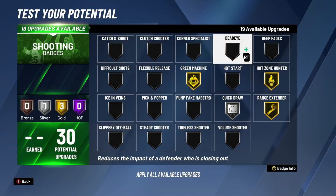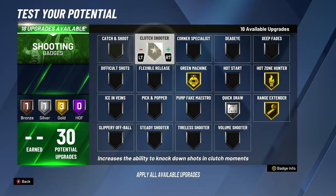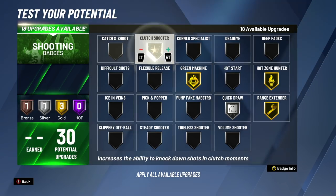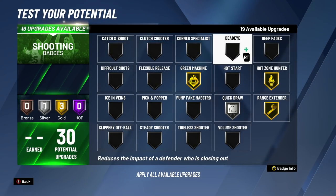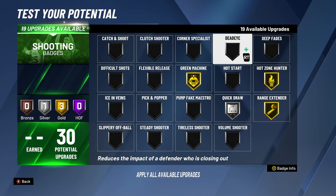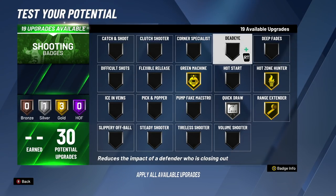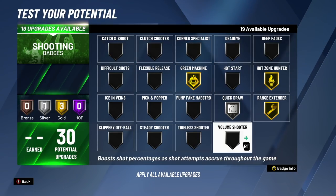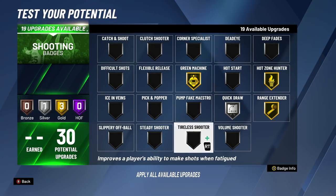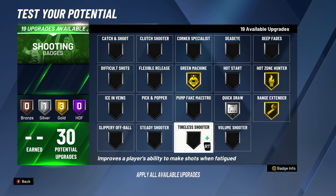For the 12th badge upgrade, you have a few options: Dead Eye, Hot Start, Clutch Shooter, or Volume Shooter. Dead Eye is probably the best because when people are closing out on you, the closeout is going to have less of an effect. If you've been using Dead Eye all year, go ahead and put on Dead Eye at the 12th badge upgrade. But if you're playing park and want a good start to your games, go ahead and use Hot Start — it's going to give you a huge boost to all your shots to start the game.